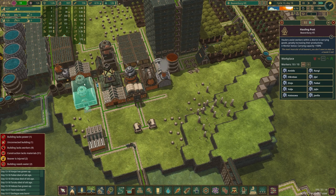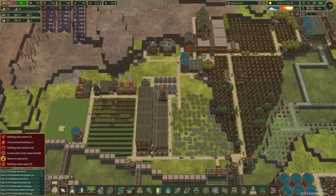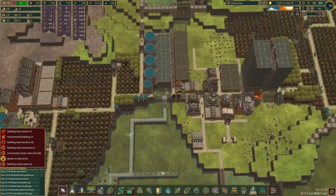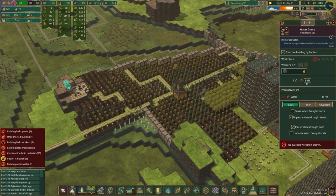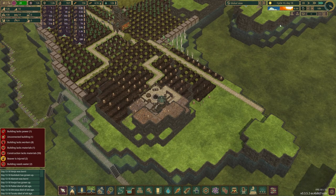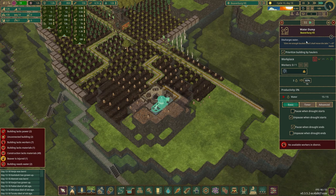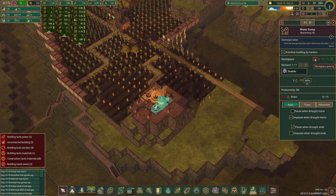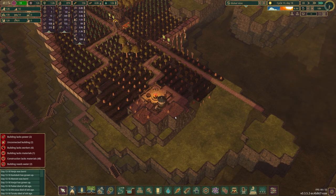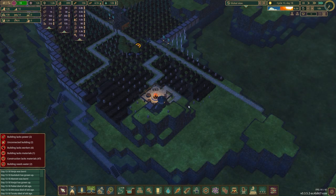Those guys are working, these guys are working. I have another one of these hauling posts - where did I put it? I don't remember. Or did I actually build that, or am I just thinking I did? Hmm, okay, well that could be a bit of a problem. Oh, this is empty! No available workers? Oh, so the haulers won't even take any water to it if there's not a worker there. Okay, that's kind of a strange thing. I wasn't thinking of it that way.